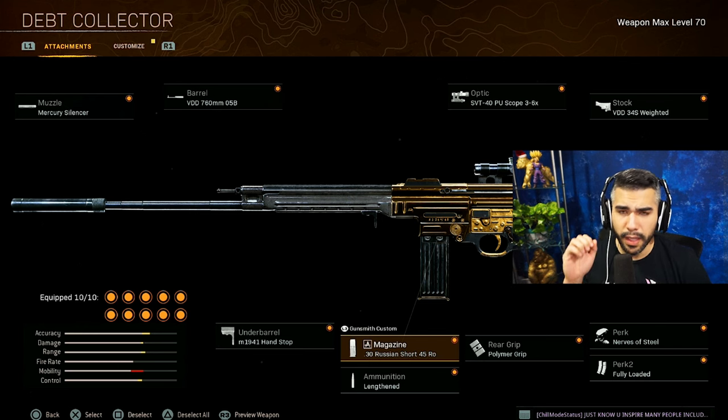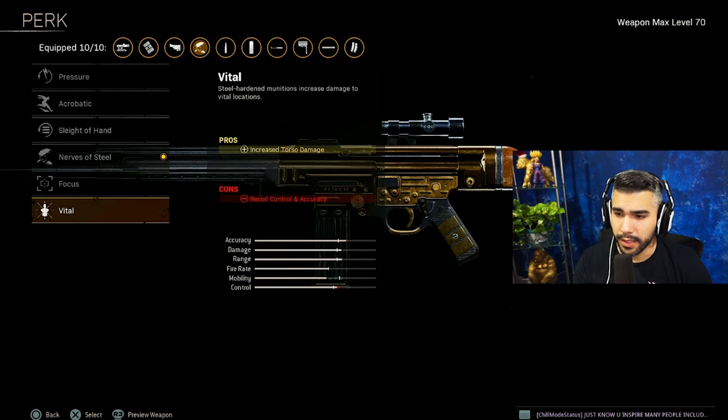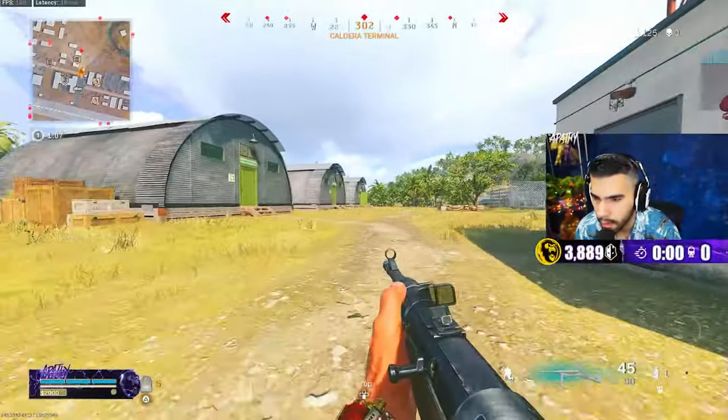There's also another variation you can make — you can run a 60-round mag and use Vital instead. But this is the class I dominated with and I want to share with you guys. Let's get right into the gameplay.